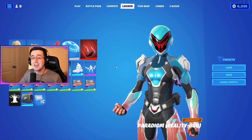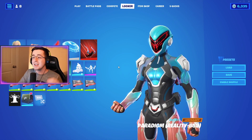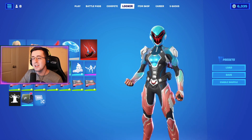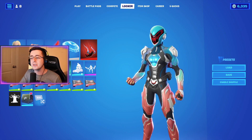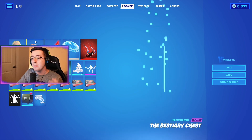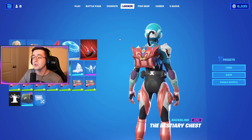For our second combo we have the Oceanic Camouflage edit style for the Paradigm Reality 659 skin. This is easily my favorite edit style for Paradigm — I love the bright blue and that peachy color you have, which is rare on skins. The combination with the blue looks really good.